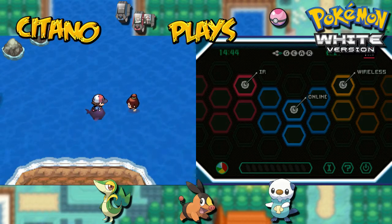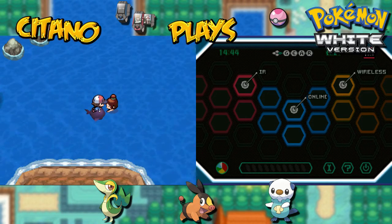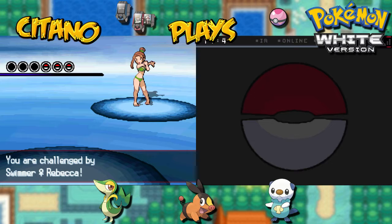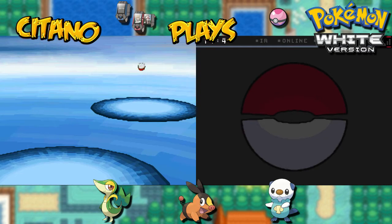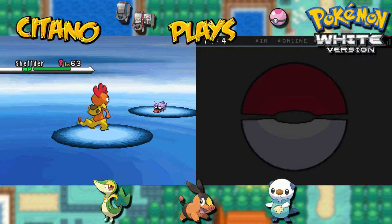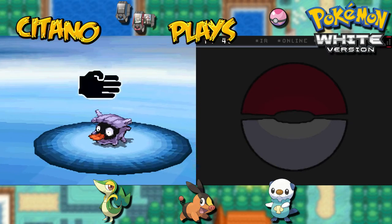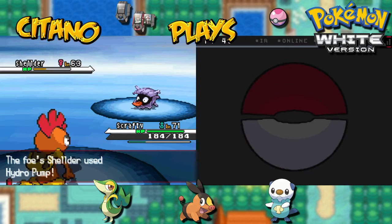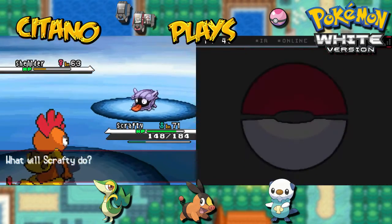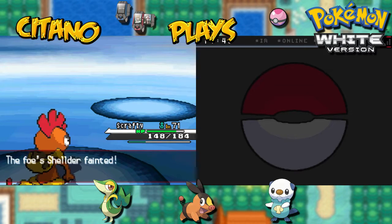We face off against Swimmer female Rebecca! First will be Shellder, the water-type Pokemon from Generation 1. Shellder is just a normal Generation 1 water-type. With its evolution form, Cloyster becomes an ice-water dual-type — that's kinda cool. Brickbreak doesn't take care of it — Hydro Pump! It doesn't do too much. Shellder's not powerful enough offensively; it's a defensive tank, but it doesn't really help if you can't do damage.